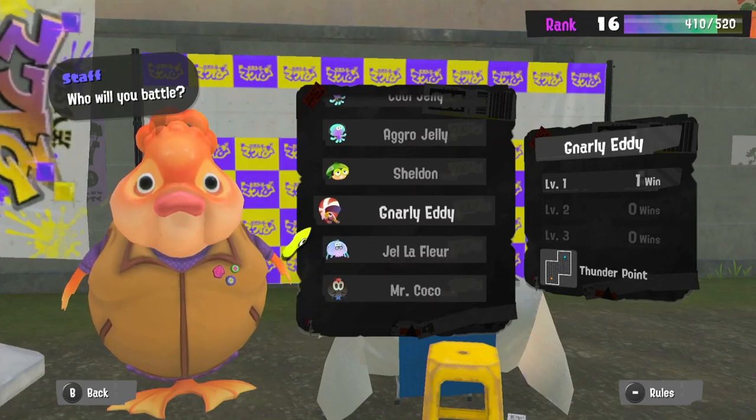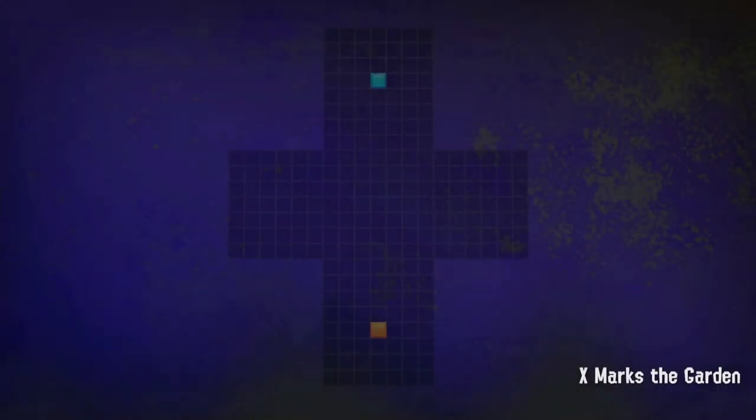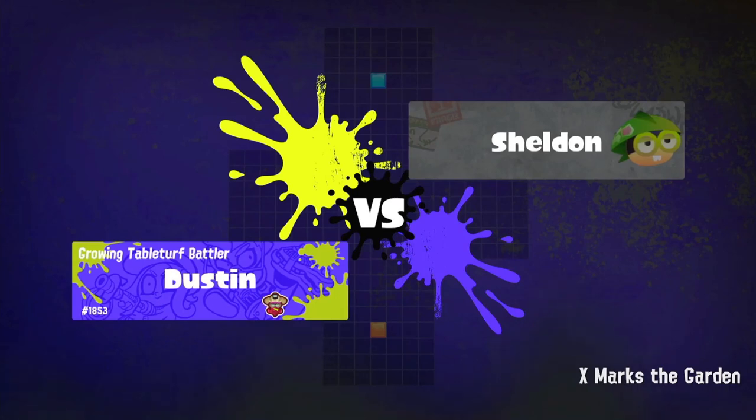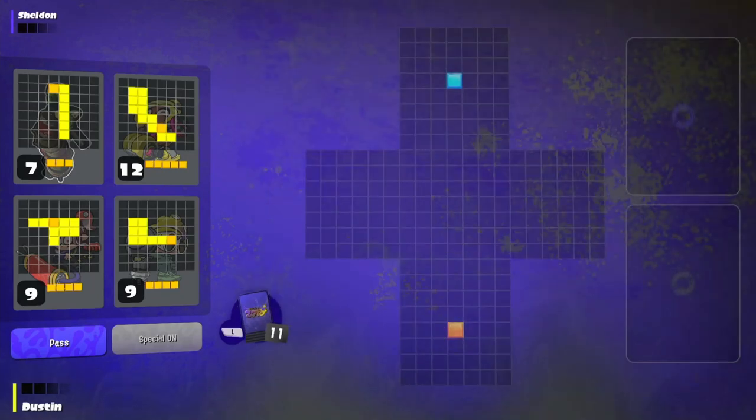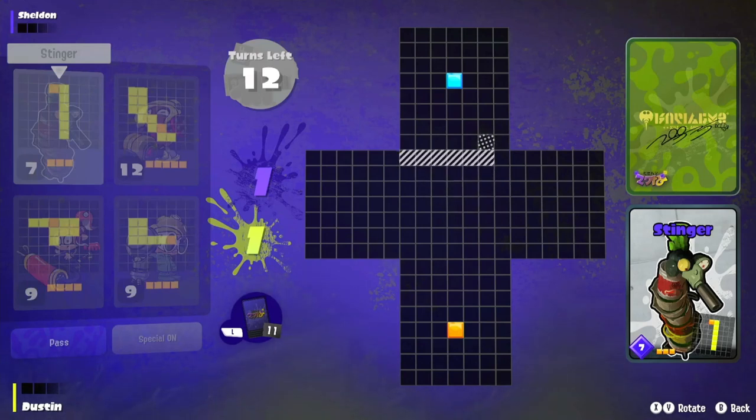Sheldon was surprisingly easy, although I only played the level one version. I don't think I can even play level two yet — yeah, I've only beaten him once. Let's stomp him into the ground. Because there's so much space up for grabs in the middle, I think it's important to get up early. Ideally I want to block him off so he only has that one square to work with, but he'd have to play pretty passively for that to work. I can hook it around here, but I can't put it quite as far.